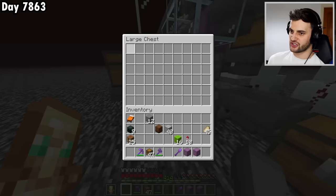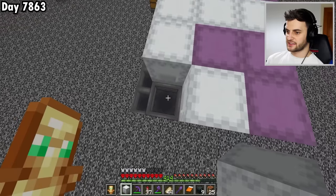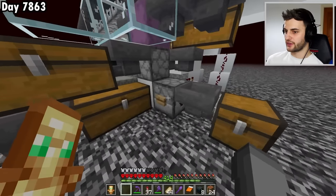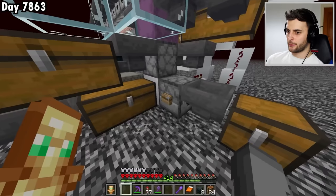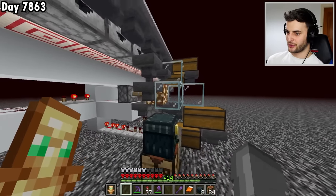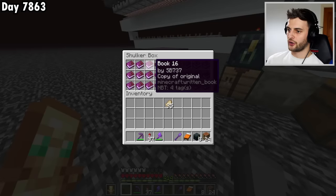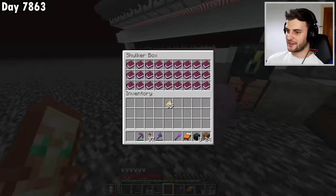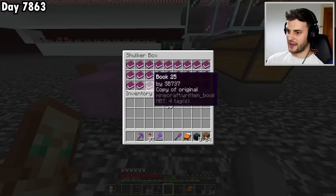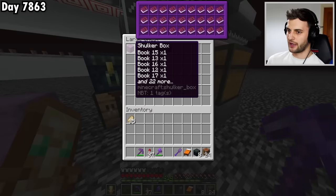What this will do is each dropper will be full of one type of book — Book One here, Book Two here, Book Three here — and when I press this button each dropper will dispense one item into this shulker box. The shulker box will fill up and then go into this chest, with one of each book all in different stacks. Let me show it in action — I transport all the books, load the chests up with loads of shulker boxes. If I want to fill nine shulker boxes each having one different book in them, I just put nine items in here, push this, and it goes around. Look at that — all these are all different types of books, one of every book in there.